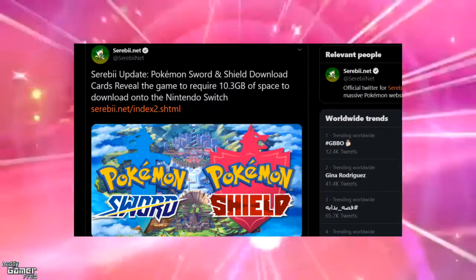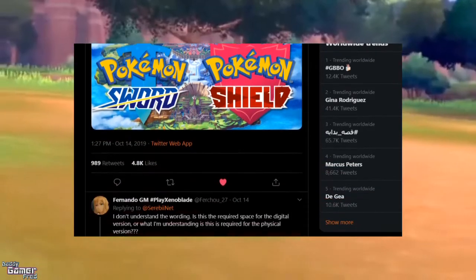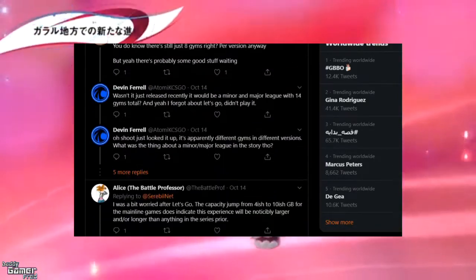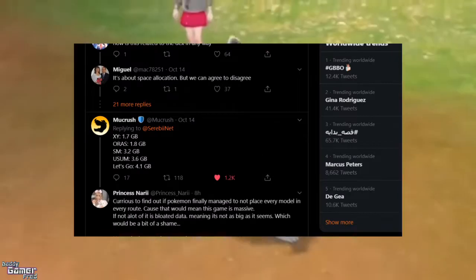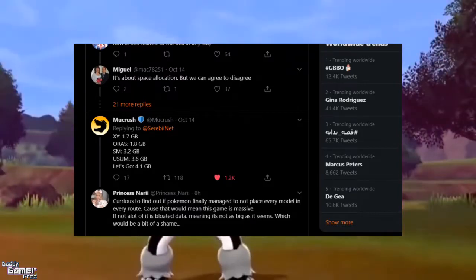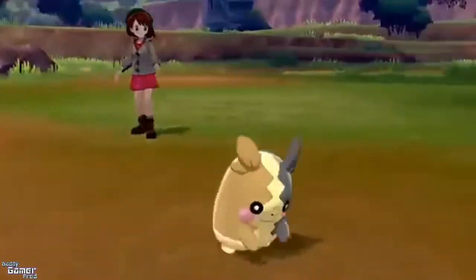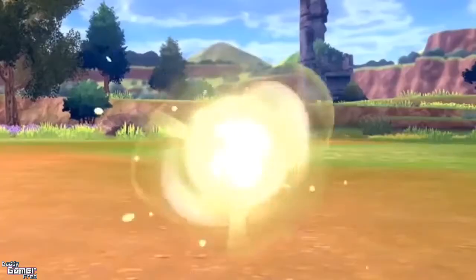I saw a ton of people on Twitter giving their two cents on why the games could be so huge. The bottom line is we don't know until we get the games and data miners look at the files. If we compare to previous Pokemon games: X and Y was 1.7 gigs, Oras was 1.8 gigs, Sun and Moon was 3.2, Ultra Sun and Ultra Moon was 3.6, and the Let's Go games on Nintendo Switch was 4.1. So this is literally double the size of Let's Go.